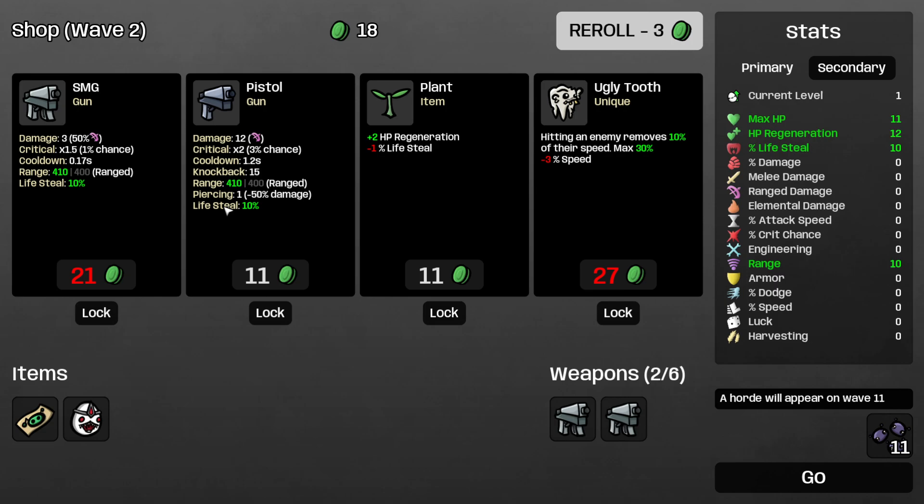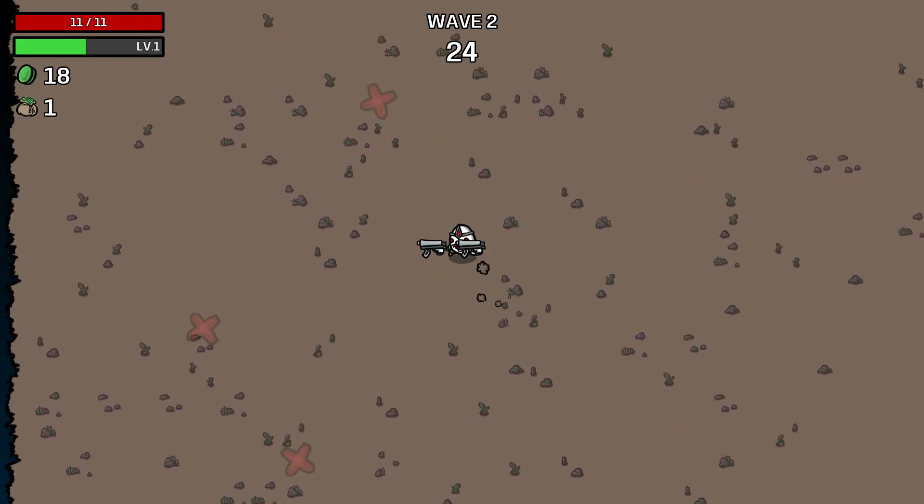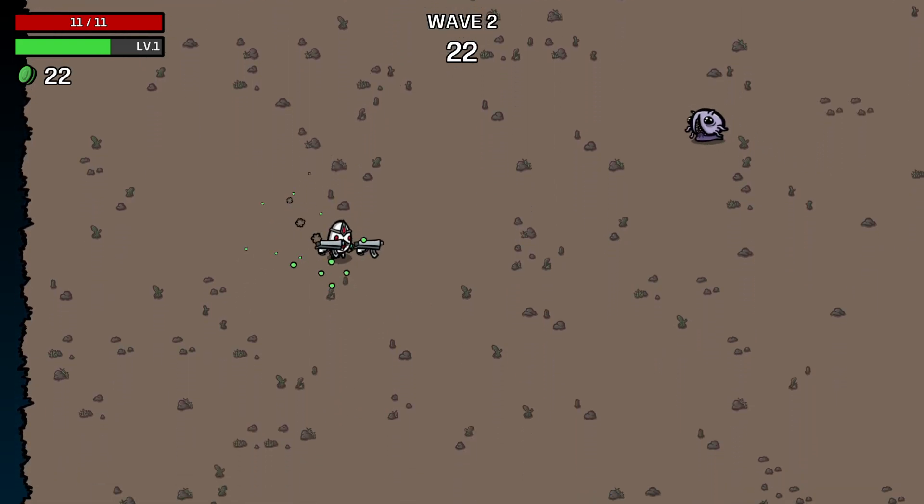Let's roll and find an SMG — very nice. I found a pistol but I don't want this. Let's go — healing is the way to go in general.